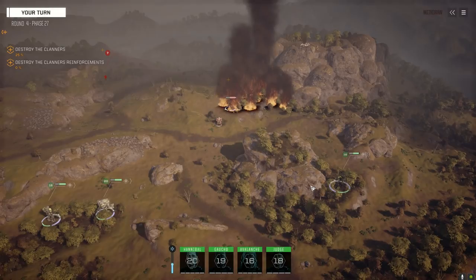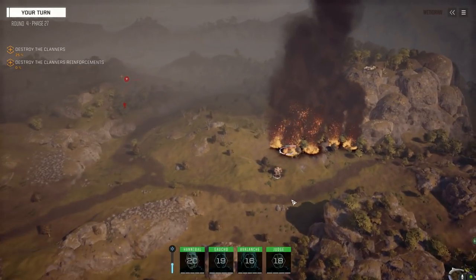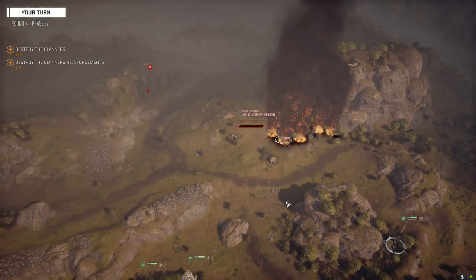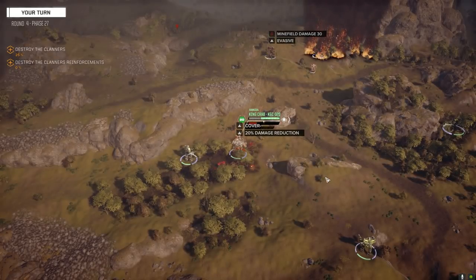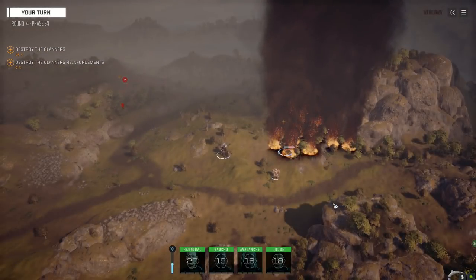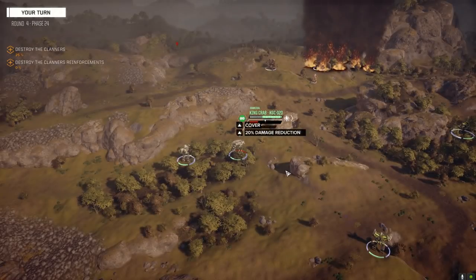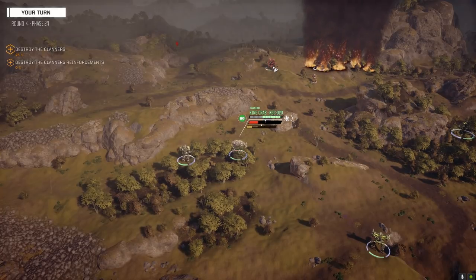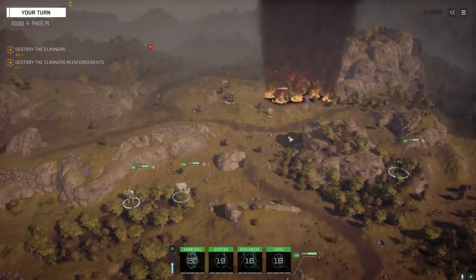Orion's coming back. That second Lupus will be back too - look at that fire, it's crazy. There's that second Lupus. He took 30 damage from the minefield. We need an AMS on that crab - maybe we pull out the pulse laser and put an AMS in. Maybe you guys can answer this: if I drop multiple minefields in the same location, does the minefield damage go up? So rather than 30 it might be 60 next turn? I don't know.